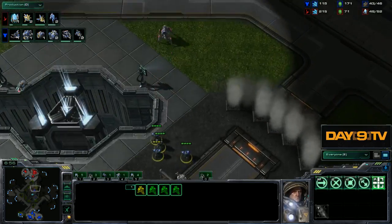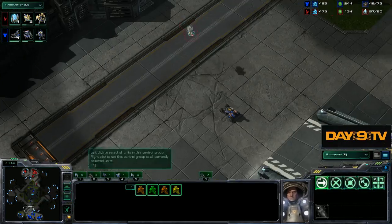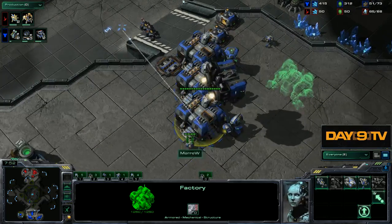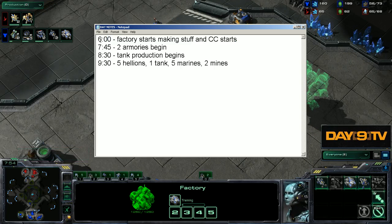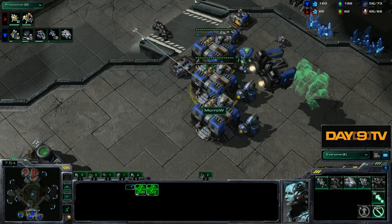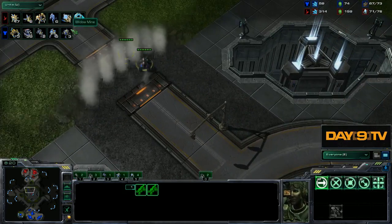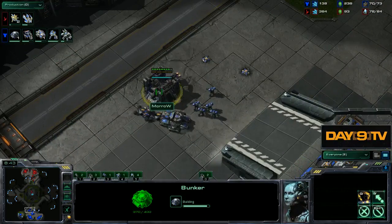We'll see what impact that has in a bit. We don't really get to do that much insanely powerful stuff, but we're actually making fewer Hellions and more Widow Mines. And look at this — we're actually starting tank production almost a full production cycle earlier. The old way had tank production beginning at 8:30; the new way has tank production beginning at 7:45. Notice how much earlier that is. So we actually see less emphasis on Hellions, a little more emphasis on Widow Mines, and overall the biggest thing we're doing differently is no armories at all yet — zero armory.